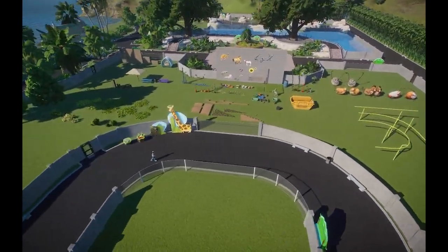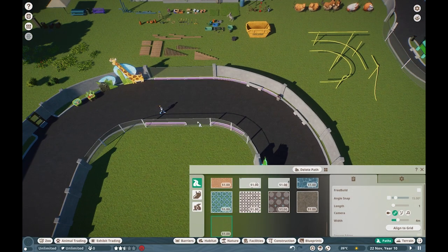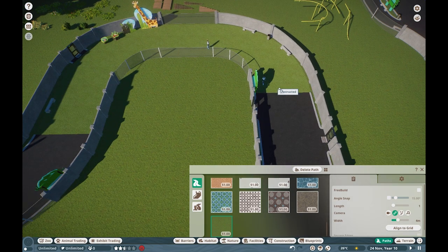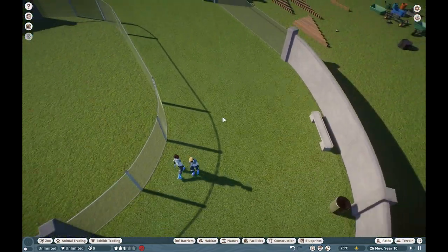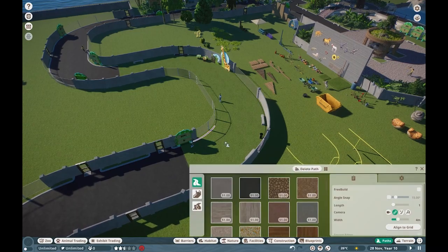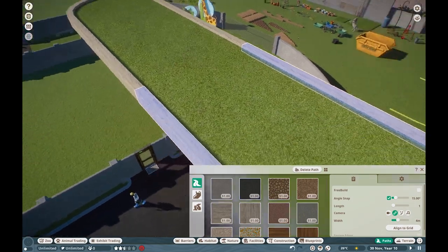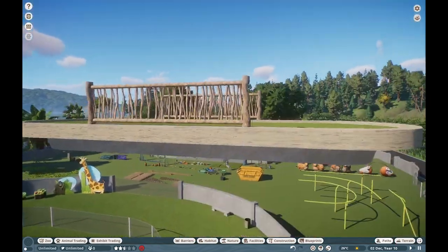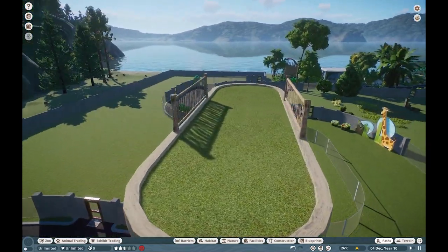Before we move on to the new props, I do want to flex one thing. Would you look at that — could you finally believe that after this long, we do have this sort of null path? It's not exactly the null path we were looking for, but it's still a wonderful thing to have. Even the elevated version is really good too. I'm actually curious to see what the railing looks like — that's a sick railing! I need to use that in all my parks now.